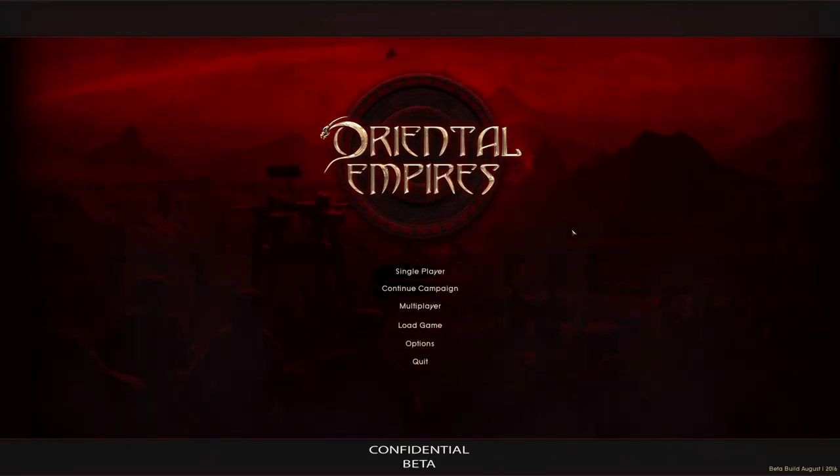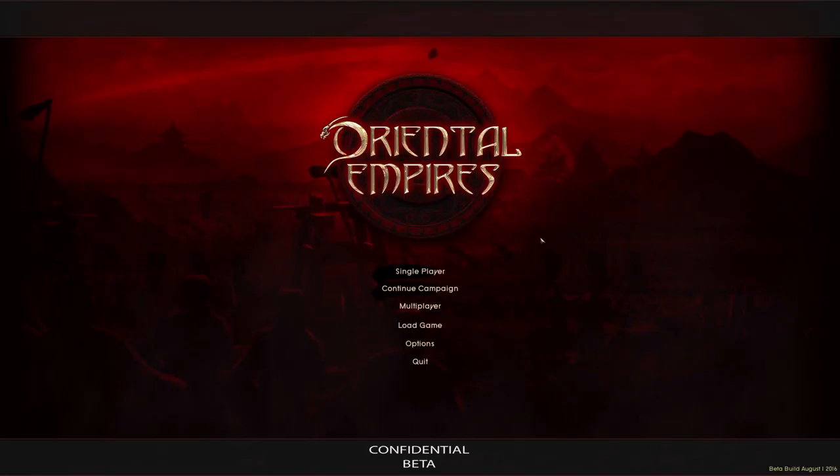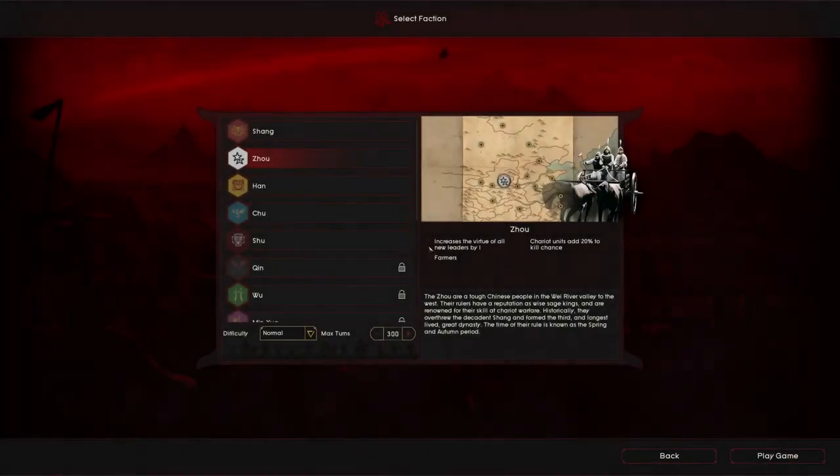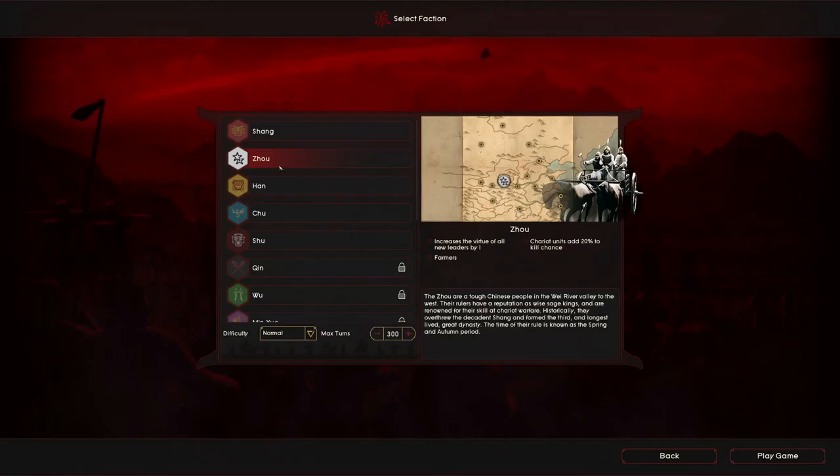Hey, hey everybody, it's Overkill here with the first look at Oriental Empires — or my first look, I suppose. We're going to be playing a campaign today, or starting a campaign, and we are going to be playing as the Zhao. I'm not quite sure how it's pronounced — there are apparently quite a few pronunciations, but I'm going to be saying Zhao, because that's the most common one I've seen.